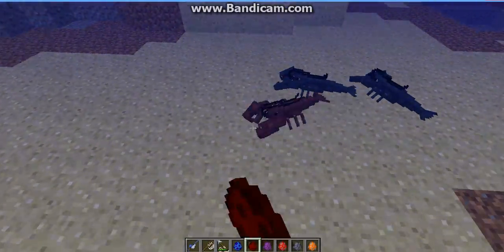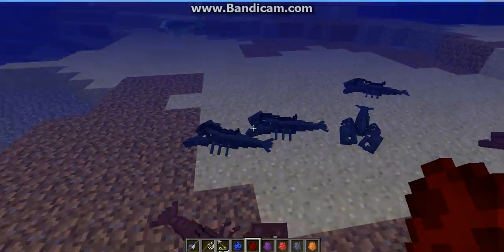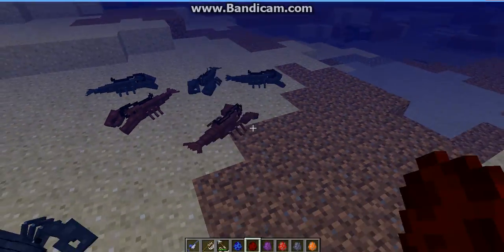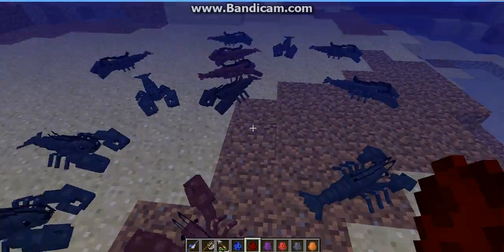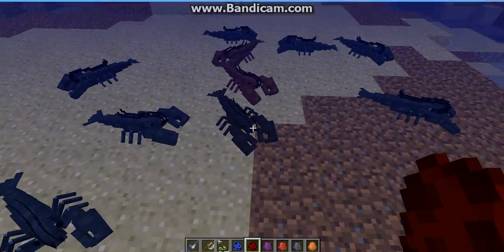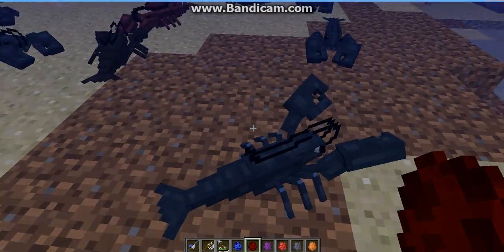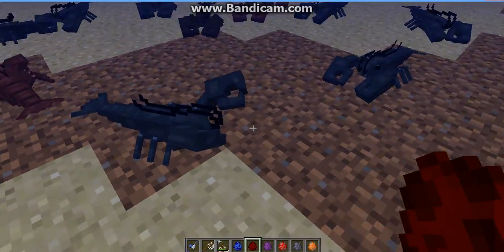Next favorite thing is the lobster. Those come in three colors: blue, red, and black. And those, when you get close to them on the ground, they kind of do that claw thing — they stick their claws up and it kind of looks good.